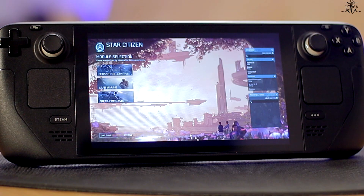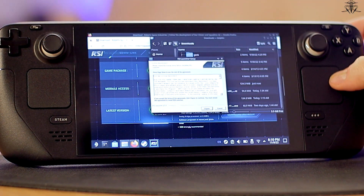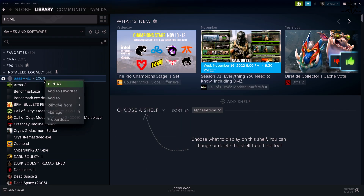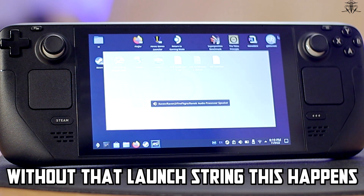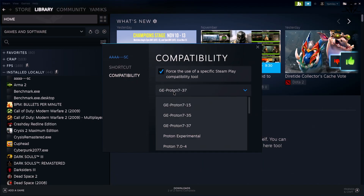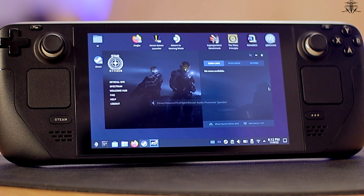So first things first, get Wine installed. Then get the installer for Star Citizen, run the launcher's installer and install it wherever, then add the launcher's exe file as a non-Steam game to Steam itself. Open up properties and add the required string in launch options. Set compatibility to launch on the latest Proton — for me it's 37 — and it works without any extra work. So in the future it should probably work with any newer versions too. Then launch the launcher.